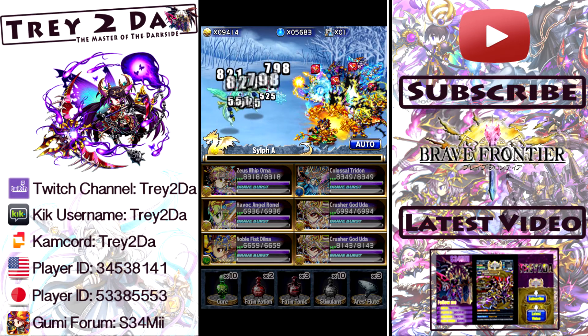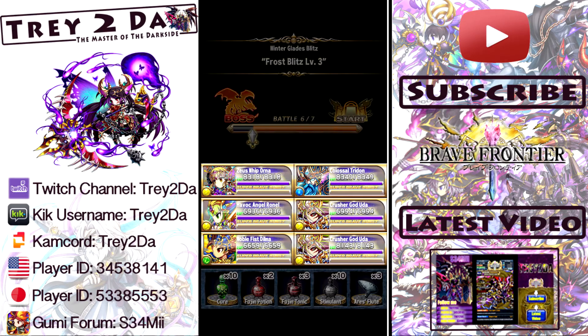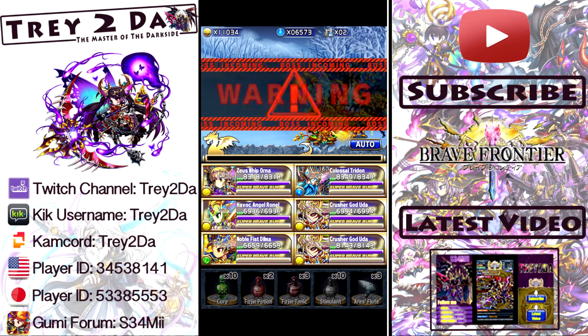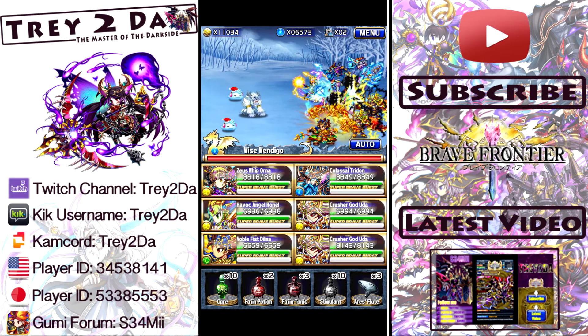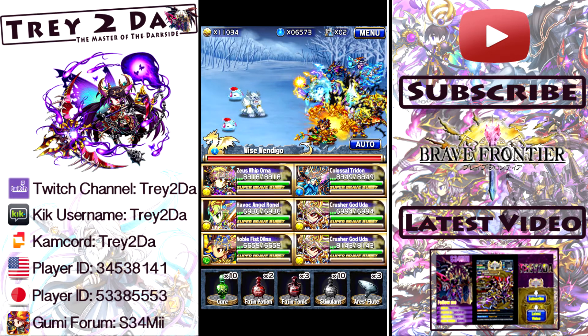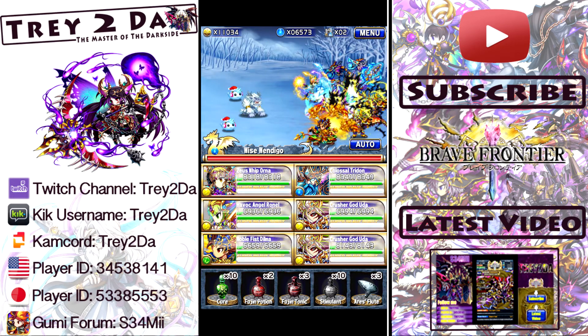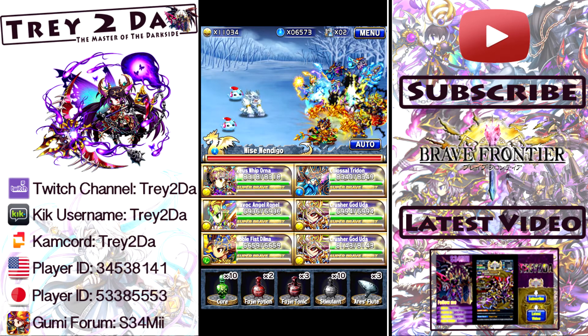So on level three here, you guys want to be careful, because this can either be a fairly quick boss battle or a fairly lengthy boss battle. The critical unit you're going to need to determine whether this will be a shorter or longer battle is a unit that is capable of defense ignore. Because our two little frosty friends here — if you don't have a defense ignore unit, you're only going to do one damage to them, which will turn this boss battle into a long battle. It won't be difficult by any means, they're still fairly weak, but defense ignore will help you do more than one damage.